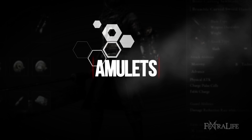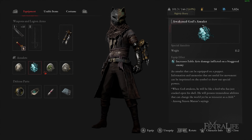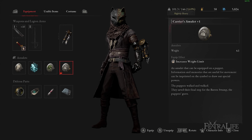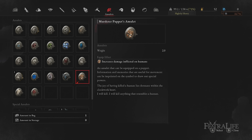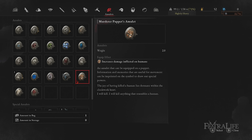For amulets, I'll go over the basic amulets first that don't require rare ergo to purchase. In the first amulet slot I recommend switching between the three extra damage to enemy type amulets: the Carcass Butcher's amulet, the Murderer Puppet's amulet, and the Puppet Destroyer's amulet. Switch the amulet based on the type of boss or enemy you are predominantly fighting in your area for a very noticeable extra damage buff.